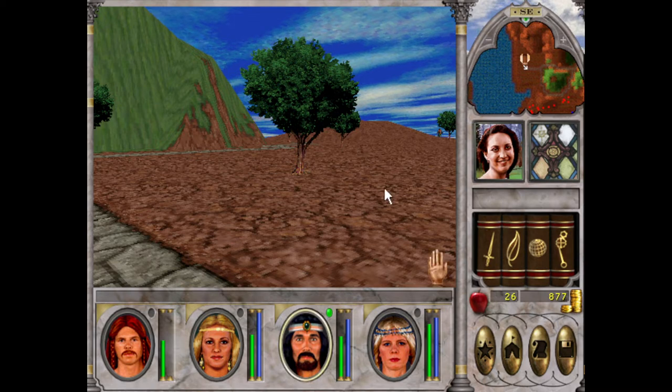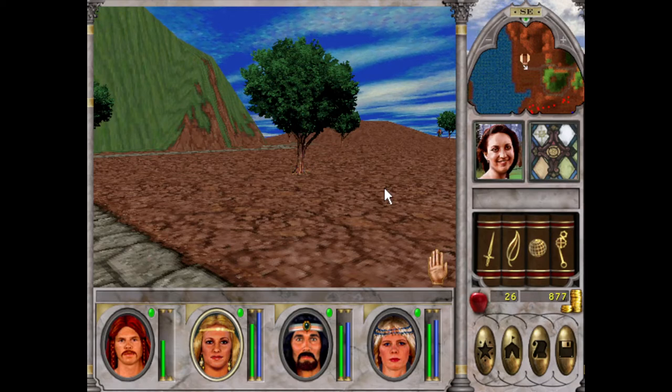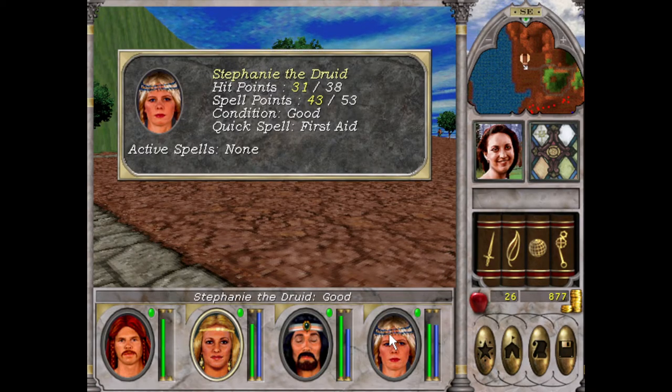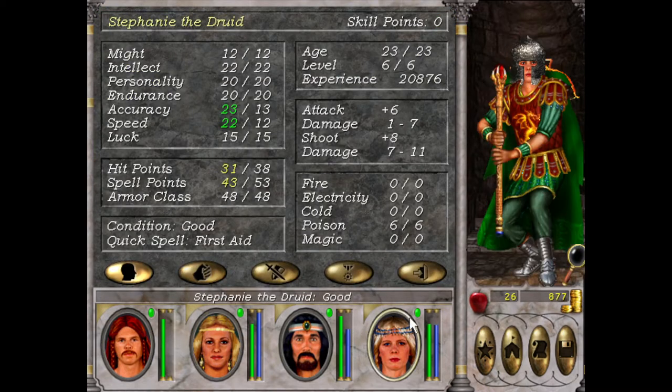A little trick for speeding up when you can heal up: go into turn-based mode and you can use the 1, 2, 3, 4 keys as well. So if I go 1 — attack, attack, heal — it just speeds it up, which is handy. We've got more spell points now, which is good. We'll definitely be able to level up in this video — I can almost guarantee you.